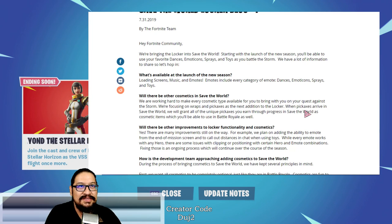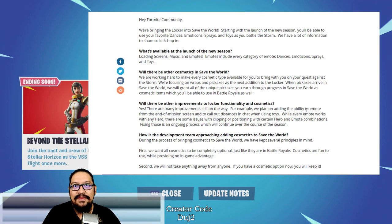I like the fact that the music is coming - that's awesome - as well as the sprays and toys and dances and emoticons too. We are working hard to make every cosmetic type available for you to bring with you on your quest against the storm. We're focusing on wraps and pickaxes as the next addition to the locker, so I'm guessing that's what's going to be the second part. I do really enjoy the fact that we're going to see the pickaxes.